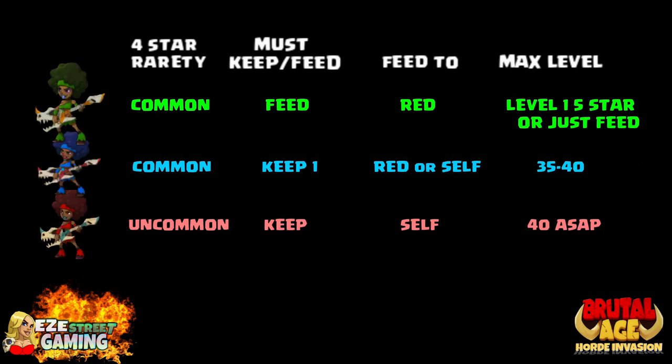Just feed them off to red. And as far as the Guitarists — red is definitely the most important. Get her to level 4, six star, third awakening as soon as possible. Blue is also very common — well, green and blue are both common — but blue also has a revive, so it also has value. You can bring her up to level 40 as well. Green is harder to tell you what to do with, but feed green.